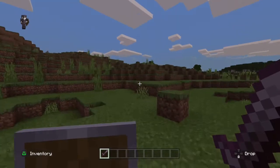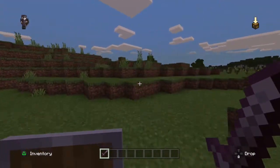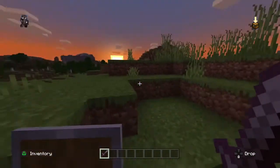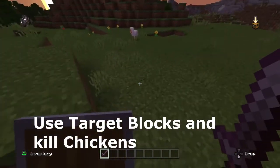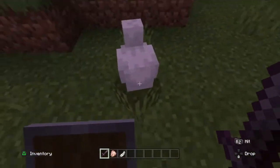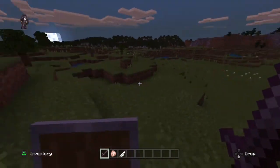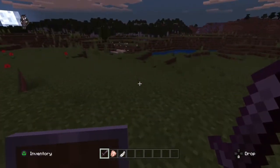Tip number five is to practice. Use target blocks and arrows so you can learn how to aim. In the open world, kill zombies by jumping above them, or kill chickens since they're easy targets. That's pretty much tip number five.